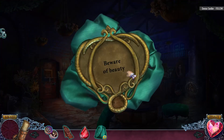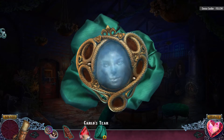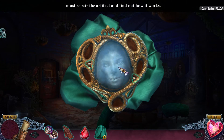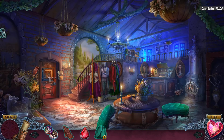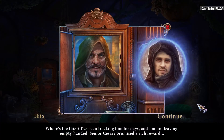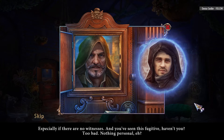I plan on hiding forever. Beware of the beauty. I must repair the artifact. Where's the thief? I've been tracking him for days, and I'm not leaving empty-handed. Signor Cesare promised a rich reward — especially if there are no witnesses. And you've seen this fugitive, haven't you? Too bad. Nothing personal, huh?